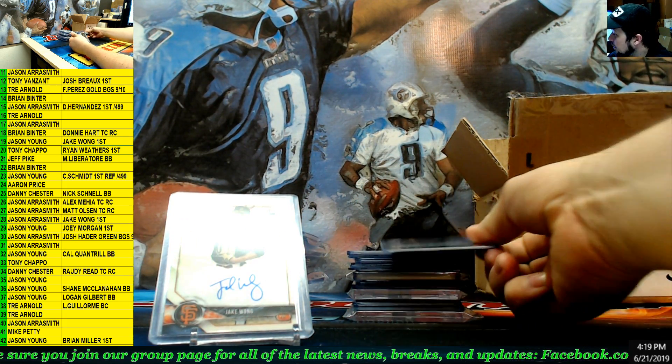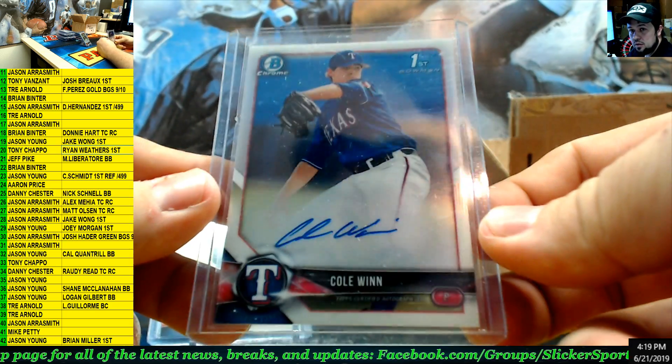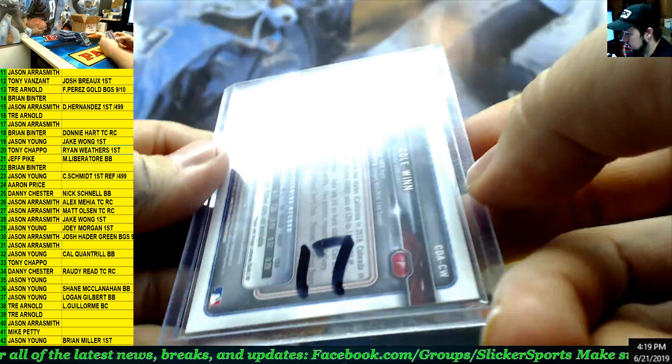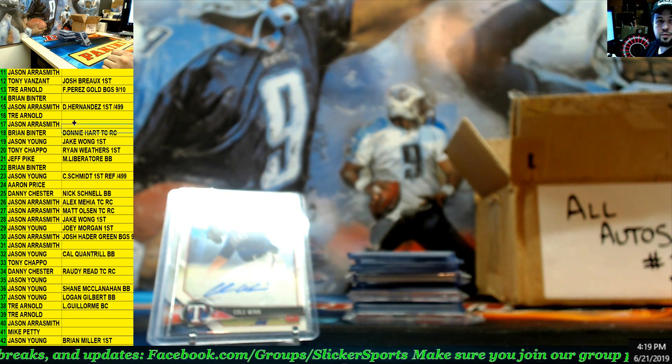Next up — Bowman Chrome first, Cole Wynn for the Rangers. Cole Wynn, Rangers, number 17 — Jason Aerosmith.